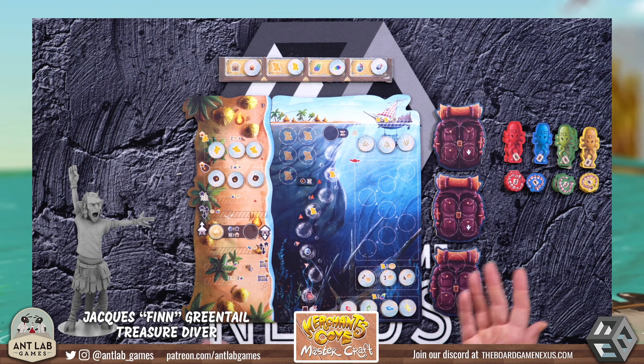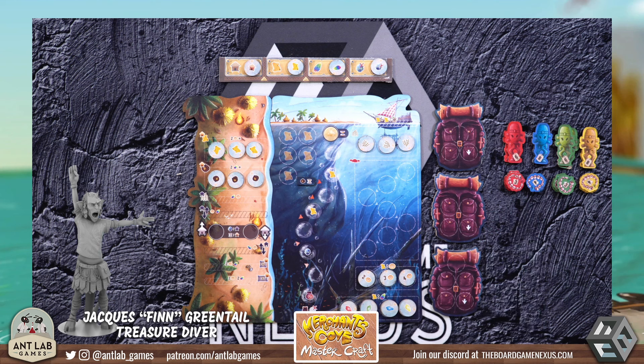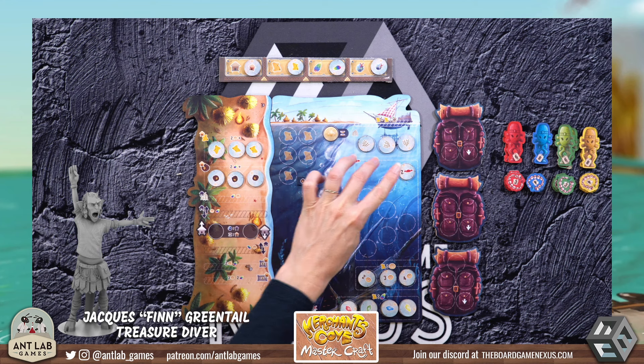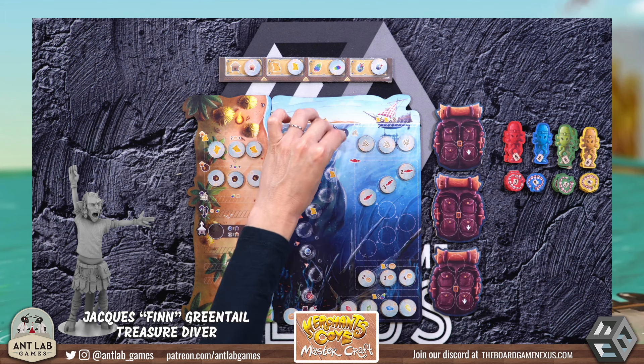If the diver busts, the player has to get rid of a bunch of things they probably want to keep. Hopefully they stop before they bust and are able to keep a lot of good things. To illustrate a dive: we start here and draw a number of tokens. I declare I'm going to try to fill this bag — we have a bag with three spots, a bag with four spots, and a bag with five. I take out four tokens and see what happens. I have a three crab, another crab, a two crab, and a coin. The crabs go in the crab section, and my diver moves down the diving track one space for each crab drawn — that's a total of three.